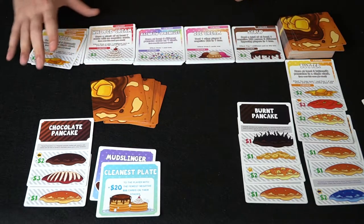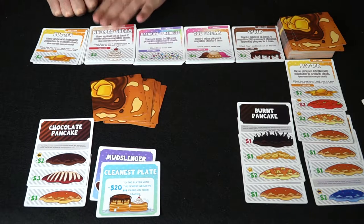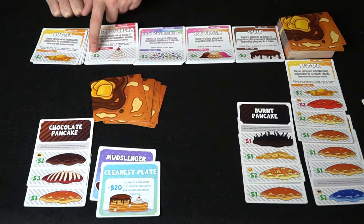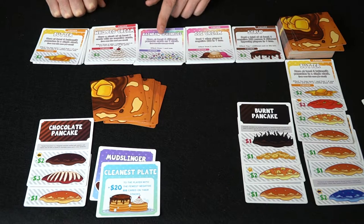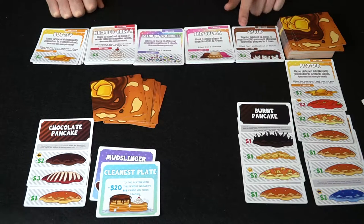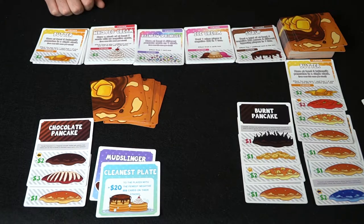Let's look at the finishers. Whipped cream: have a stack of at least seven cards with no negative cards in it — that gives you a plus five. Rainbow: have at least six different pancake cards on one single stack — that gives a plus three and lets you draw a card instantly. Ice cream: deal one other player five negative dollars in a single turn. Syrup: deal a total of at least four negative dollars across two different opposing players in a single turn — and you get to play an additional card on that turn.